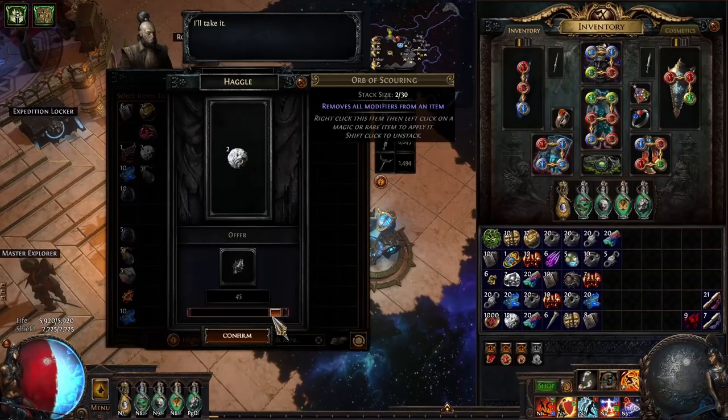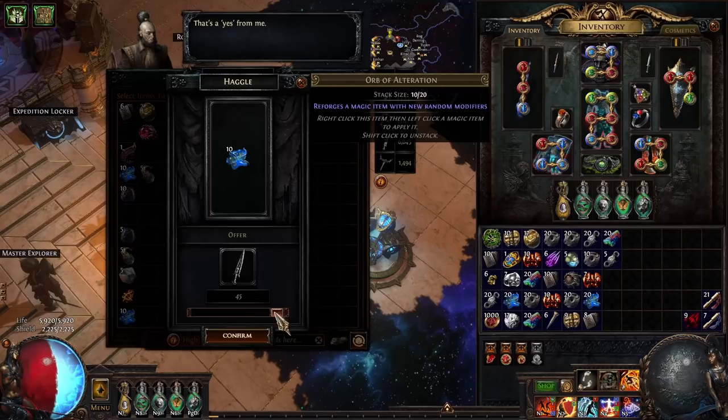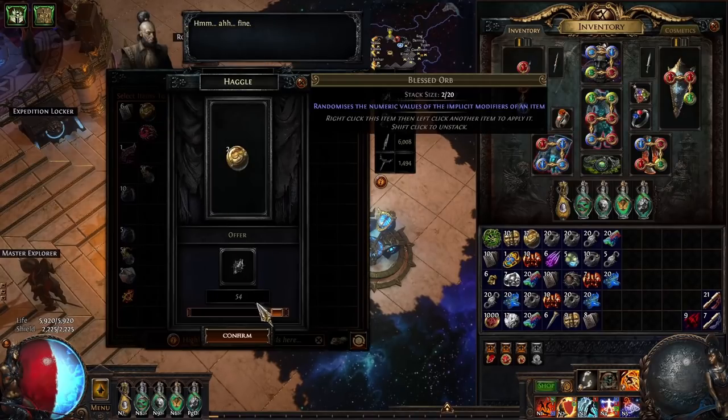Generally, divine orbs aren't a good deal — occasionally you will be offered one at a price that's worth your time — and generally ancient orbs are a good deal. You should obviously ignore things like annul and harbinger orbs unless you're in SSF, as these are just a waste of your money.